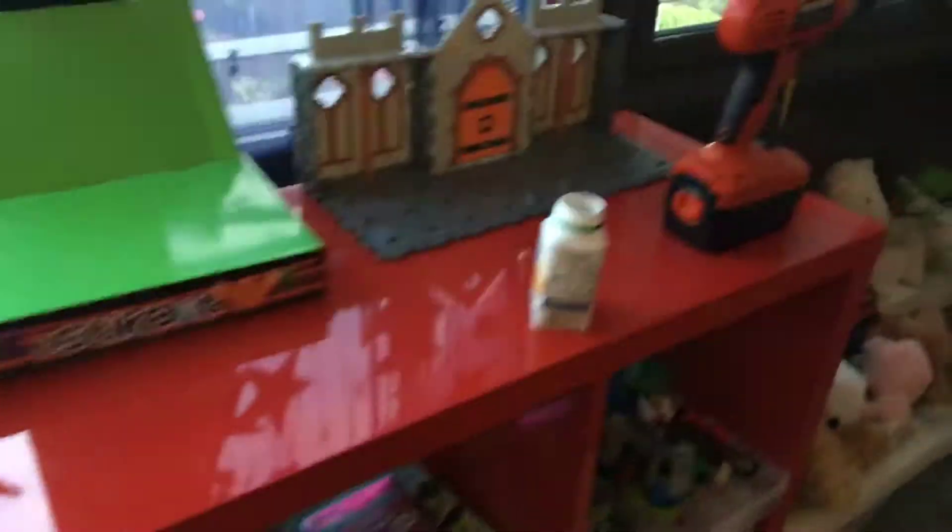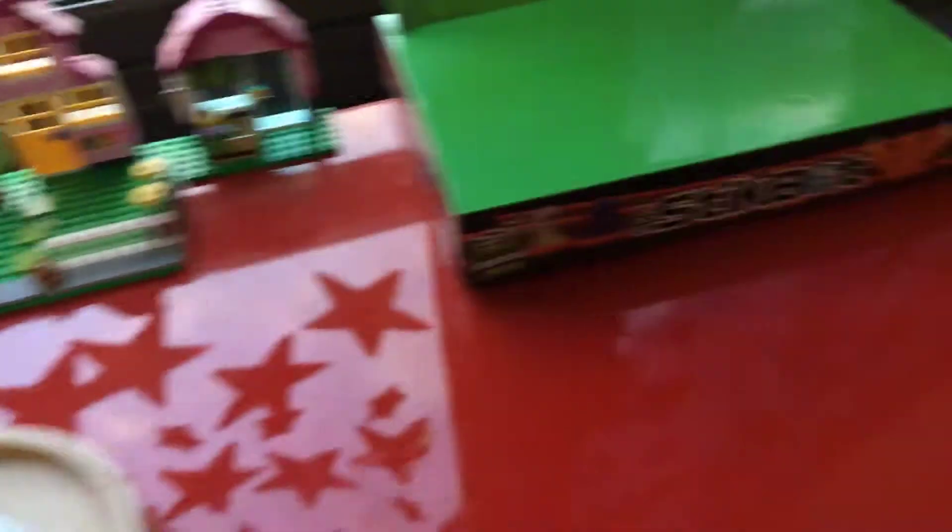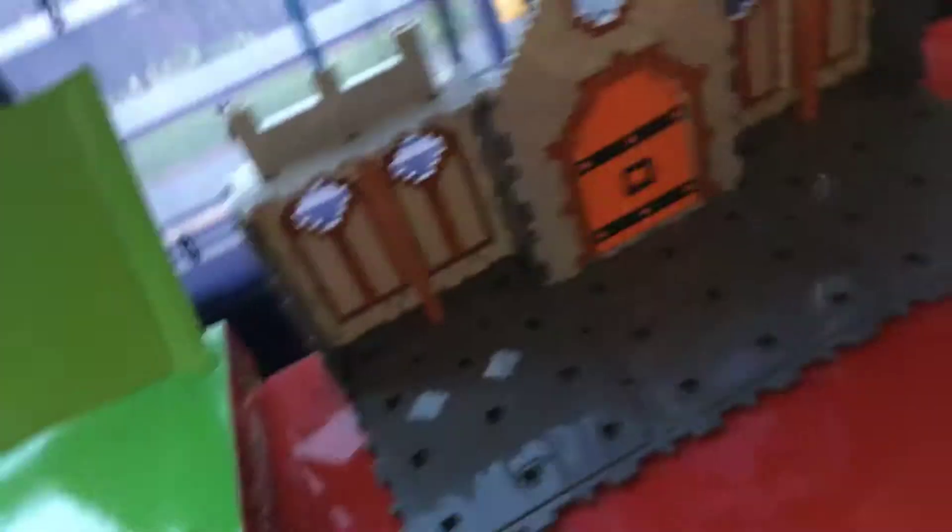So first we'll start over here. This is basically one of my few desks right here. There's a drill right here because I was trying to put a picture up on the wall, but it didn't work. I've got this green screen right here for animating. You may have seen me use it — wait, I haven't uploaded any of my animations.